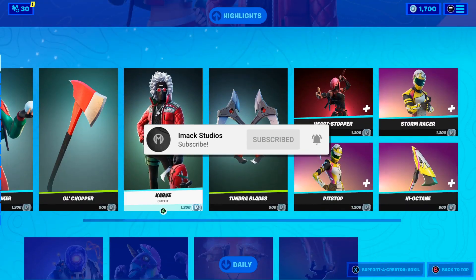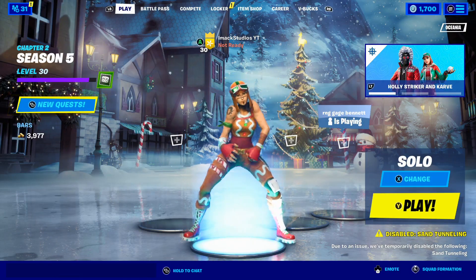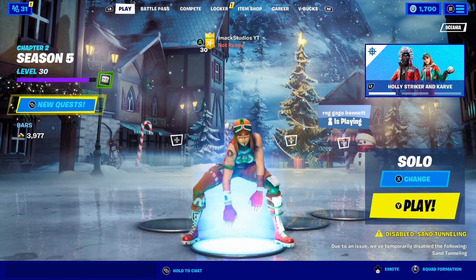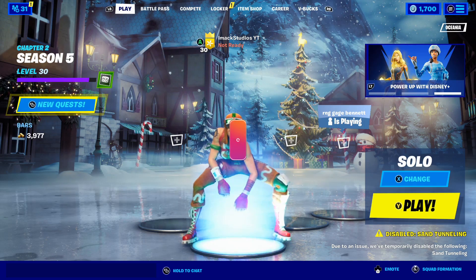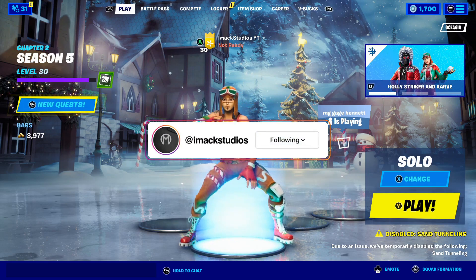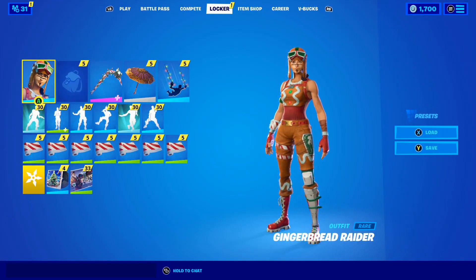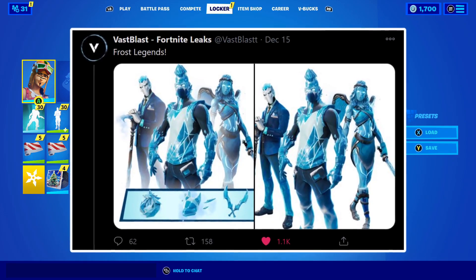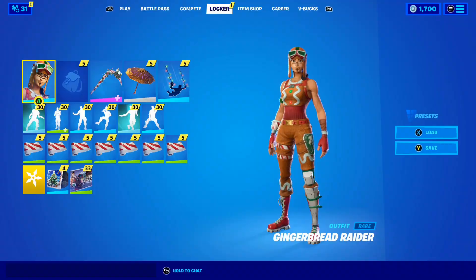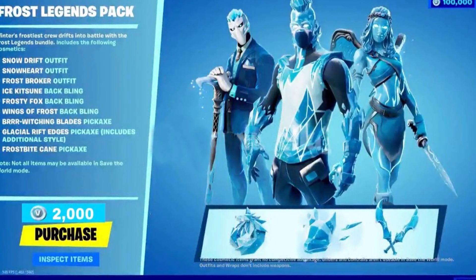That was insane. Without further ado, let's talk about how to get the brand new Frost Legends Pack here in Fortnite. So as you guys know, just the other week we got the awesome V15.10 update here in Fortnite. With this update, we got the brand new Operation Showdown Challenges, and we also got this brand new Christmas themed lobby, which looks so sick. Along with these awesome things, we also got a bunch of skins, packs, and bundles leaked in the V15.10 update. And one of these packs was the Frost Legends Pack — take a look at that picture up on screen right now. That is the brand new Frost Legends Pack here in Fortnite.